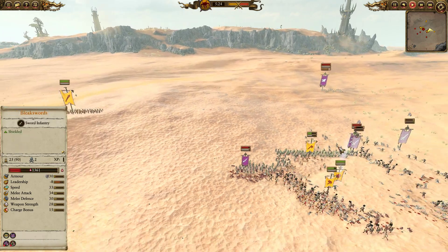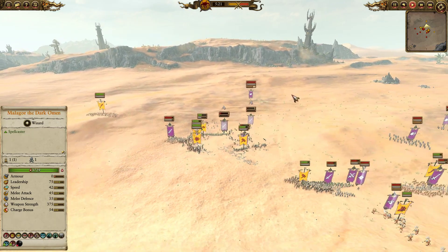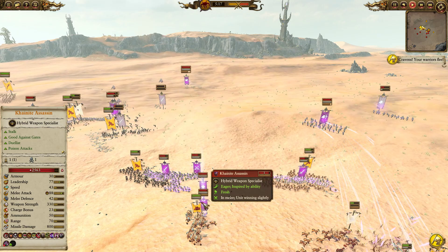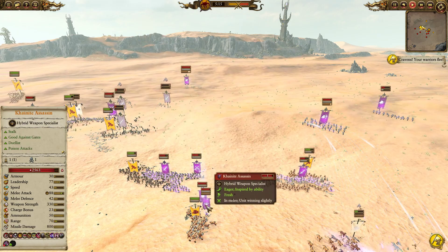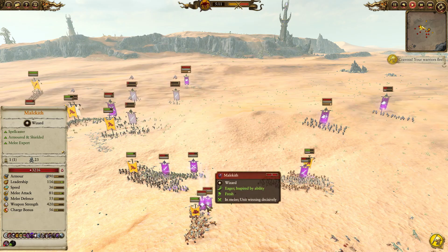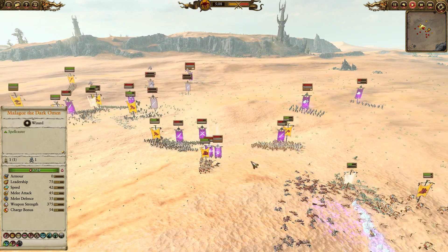Over here, these Ungor Spears are moving in to shut down the Reaper Bolt Thrower. Unfortunately, I make a big mistake — I send some Minotaurs with Great Weapons to fight the Khainate Assassin. I didn't realize Malekith was in there with him, and because of that the Minotaurs will get slaughtered pretty badly. Minotaurs with Great Weapons just aren't that good against single targets on foot like this.